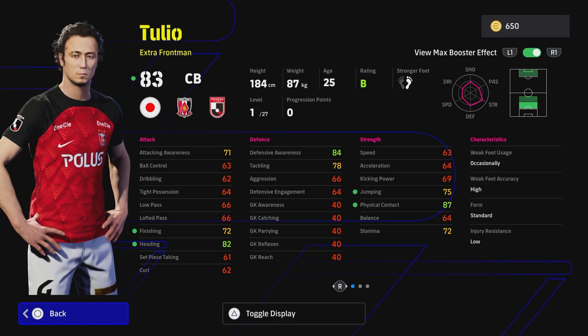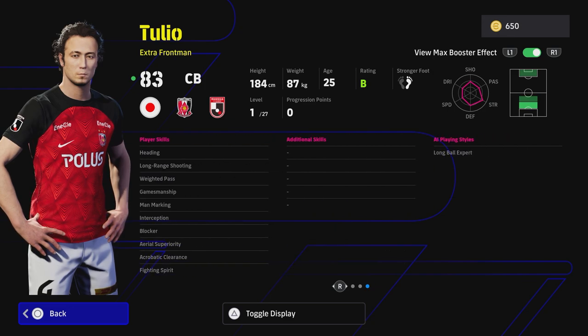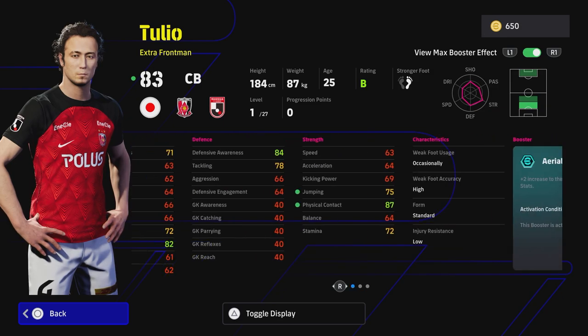His defensive awareness is high but his aggression and defensive engagement are very poor, so I would be using this card as my versatile player. He's quite small, not your aerial dominant threat. His player skills are really good though: heading, gamesmanship, man marking, interception, blocker, acrobatic clearance, aerial superiority, and fighting spirit. There's an interesting video to come on fighting spirit - that was brought up in my live stream by Pez Styles and a couple of the other boys.